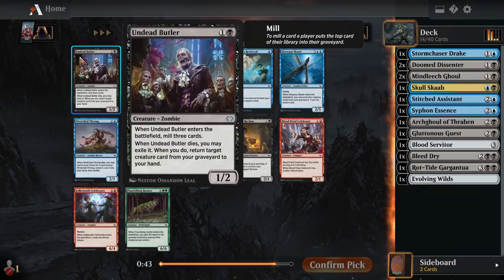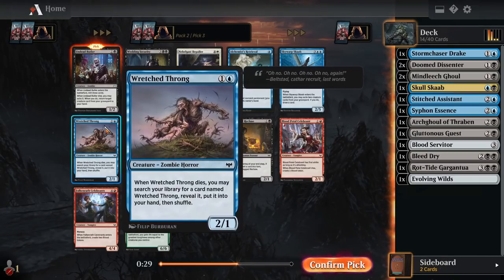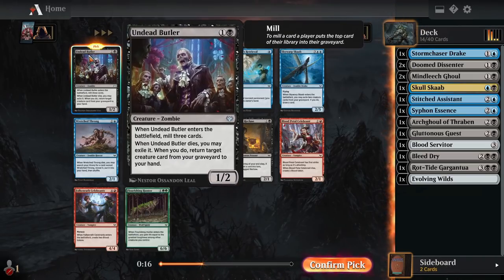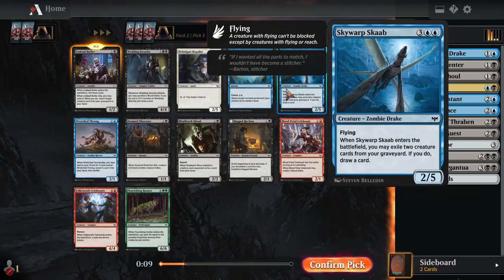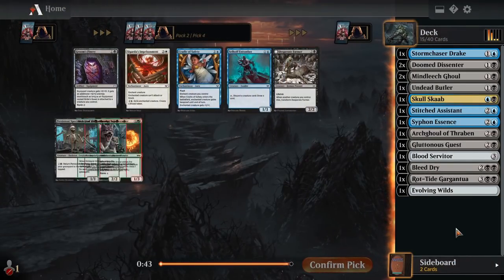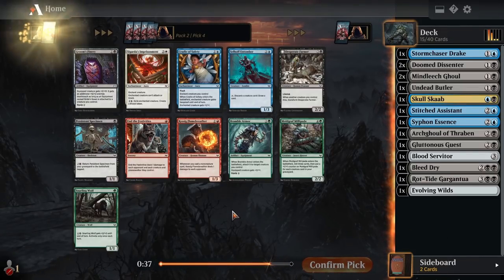Now we have Undead Butler, which seems very awesome for exploit decks — two mana to mill yourself three cards, and then when it dies, you get to exile it to return a creature from your grave to your hand. Seems super awesome. Probably moderately better than Doom Dissenter. There's also Wretched Throng, but we only saw one in the last pack, which means somebody else might be trying to draft them. Plus our two-drops are getting really full — Undead Butler, double Doom Dissenter, some Mind Leech Ghoul, Skull Scab. Having too many two-mana cards is better than having too many four or five mana cards.